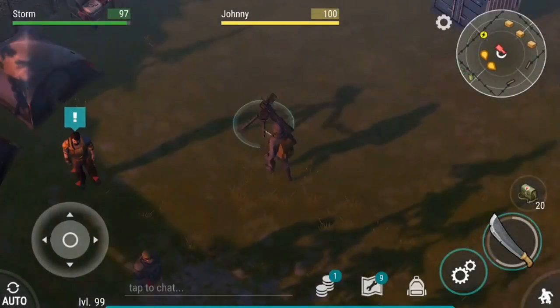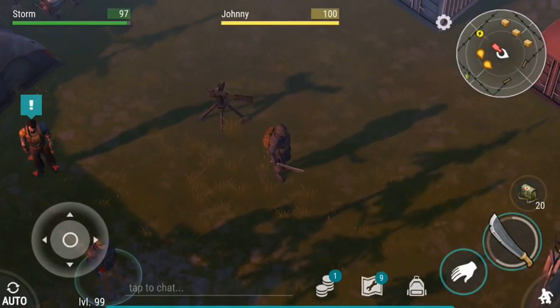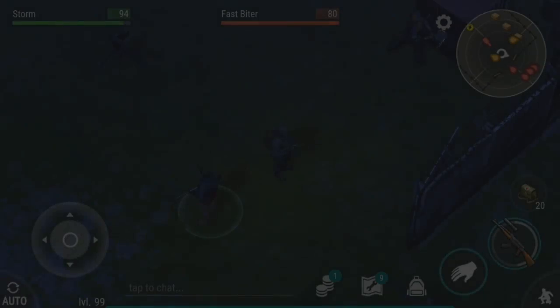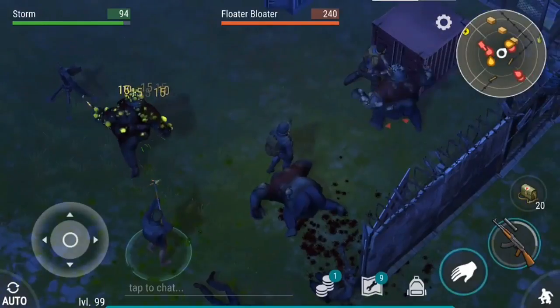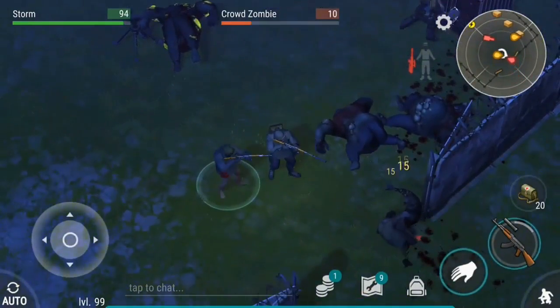For the Smuggler's Camp event, I recommend repairing the turret and giving Tom some military armor and a melee weapon for just the green and blue crates. You will need a gun for the red crate and giving a gun to Tom will also help a lot. Just make sure that Johnny stays alive so that he can open up the crates for you.